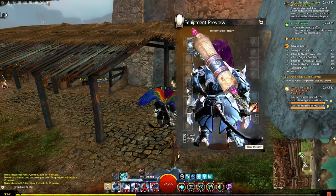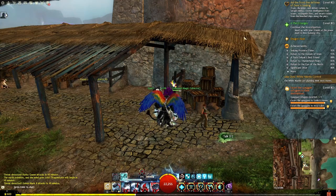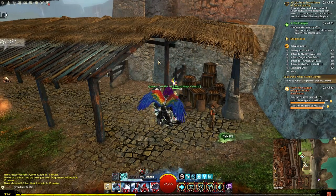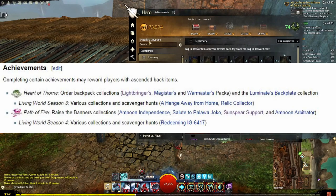If you do Raids, they're not the hardest thing, but there is a little bit of a gate to get into them and they are time-consuming, so I'm not going to focus on those. If we go to achievements, Heart of Thorns, Living World Season 3, Path of Fire, and Living World Season 4 all have achievements that give back items.